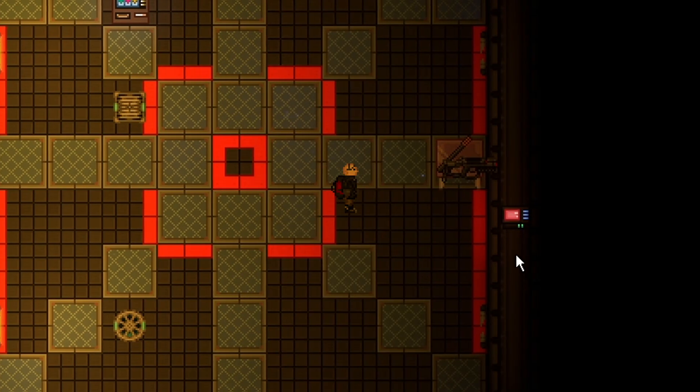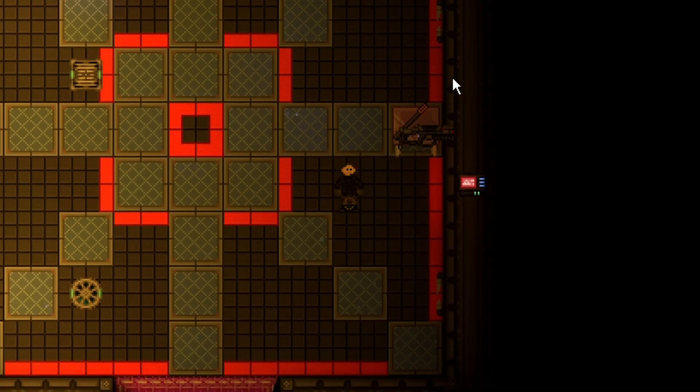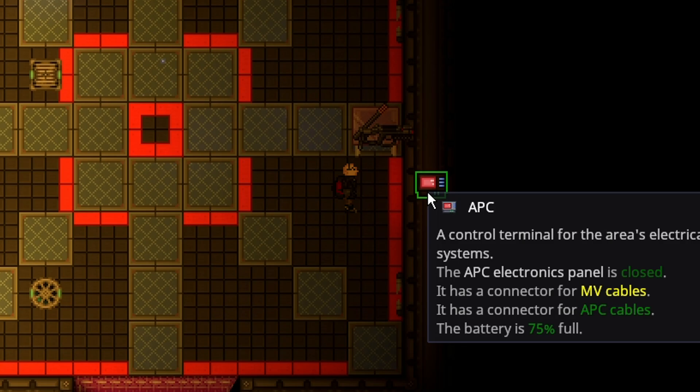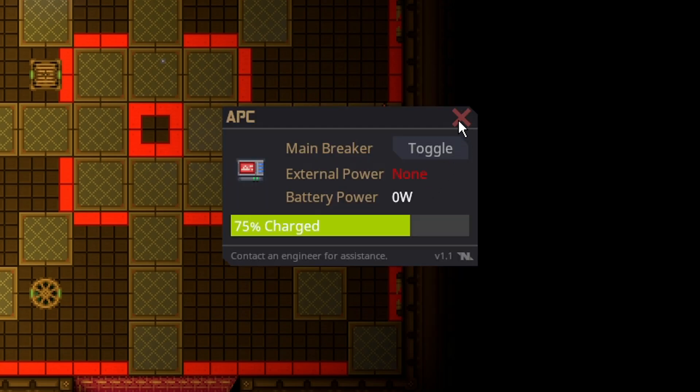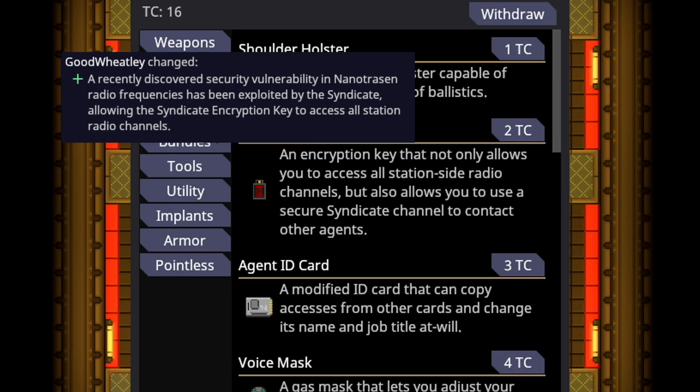The EMP grenade has a really cool visual effect. The stun baton is completely drained, the laser gun is completely drained, it destroyed the lights, and it drained a decent portion of the APC. This was a non-standard APC, so a basic APC would have had its entire battery drained.